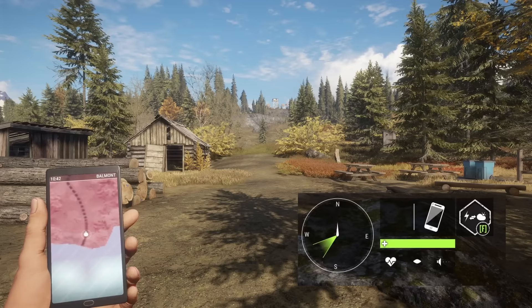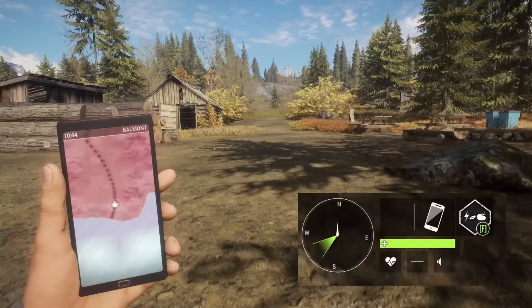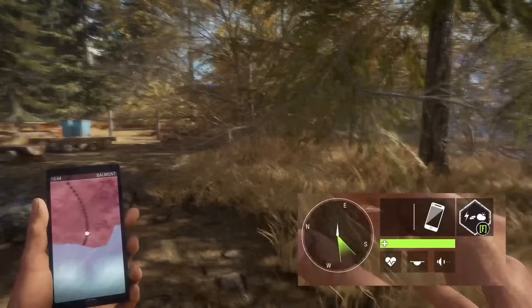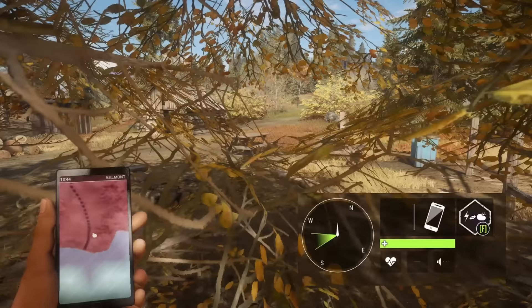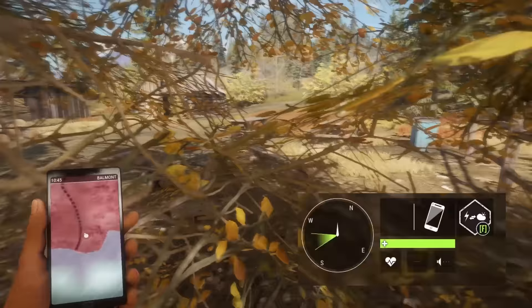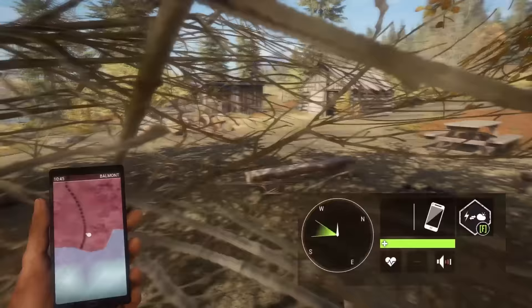Next to that is like a little football-looking icon — an American football icon. That is how visible you are. So right now we're pretty visible. If we crouch, we're less visible. If we go prone, we're pretty well hidden — still slightly visible. But if we go over here to this tree and hide in here, as you can see that line is even smaller now. That makes us basically invisible. If an animal does walk up to us it's going to smell us and still see us. If it bumps into you it's going to run, but they will come very close when you're that well hidden.